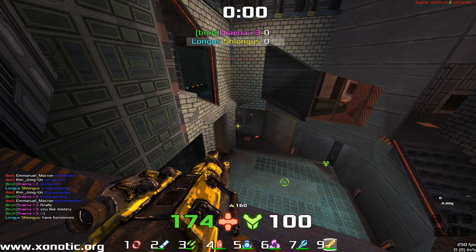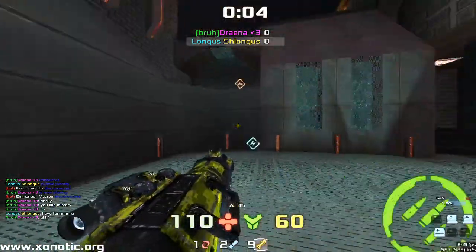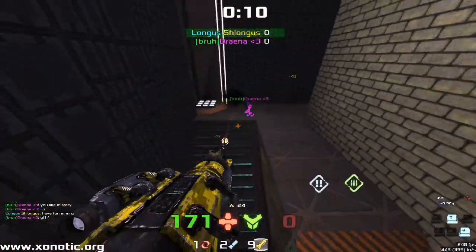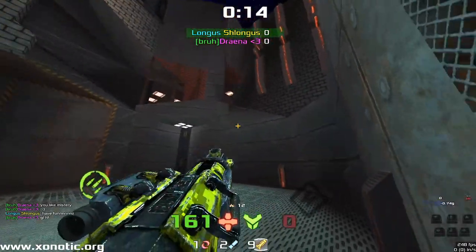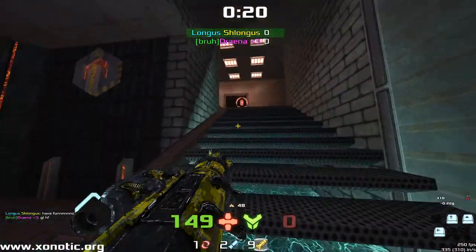Welcome to another Zonotic casting demo. Today we have Longashlongus, who is Tommy, Mr. Big Necks big boy, and we have Drainer. We are on the new map, Sanctum. I haven't seen this map before — I've had a quick run around it, a quick look, but I'm basically going in blind into this one, so map knowledge for this cast is not going to be the best.